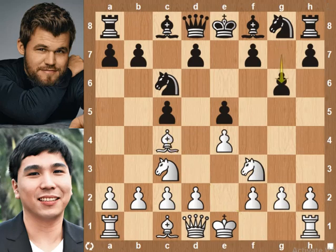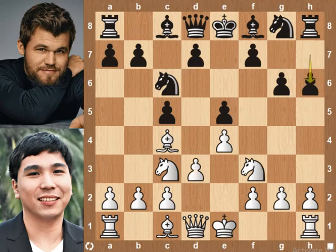g6. Usually black plays d6 or bishop to e7 in this position, but Magnus wants to fianchetto his bishop. d3, h6.